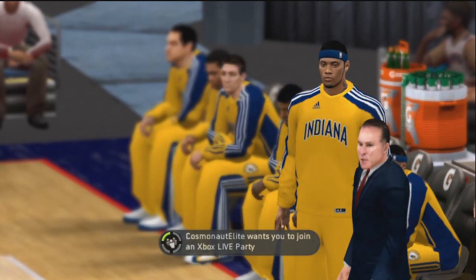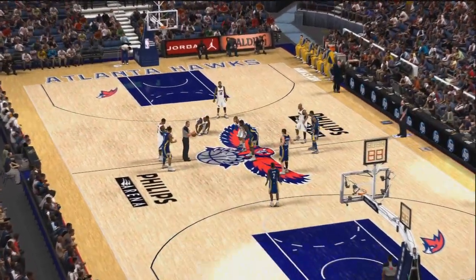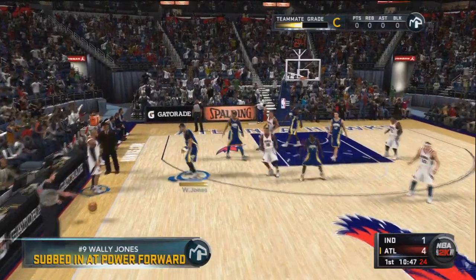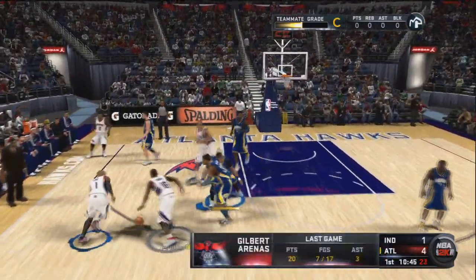10-11 Pacers take on 10-14 Hawks. Tip-off's about to go down. Game's underway. I'm going to sub in pretty quickly at power forward. We're down by three, and we've got to play some D.